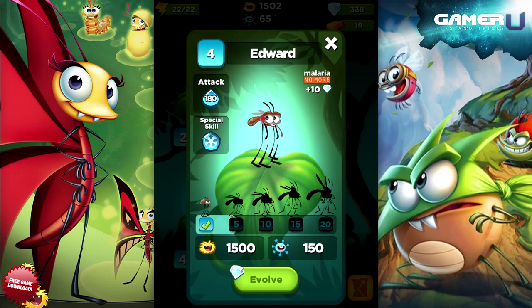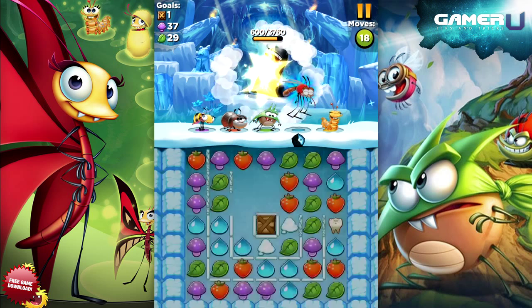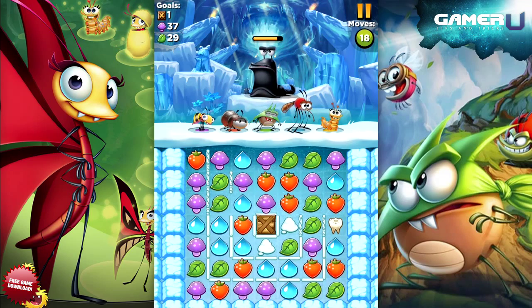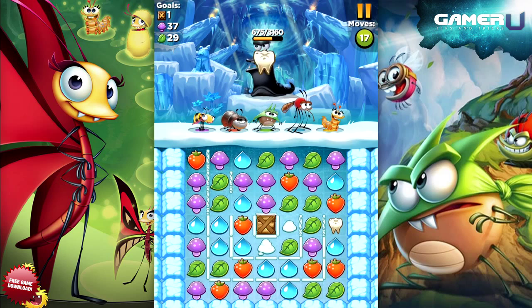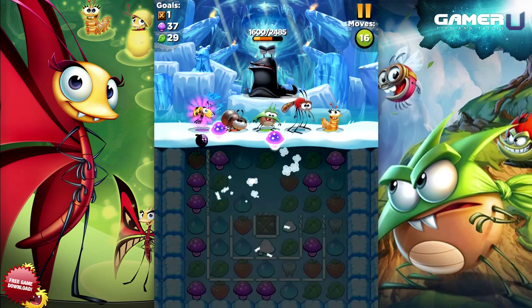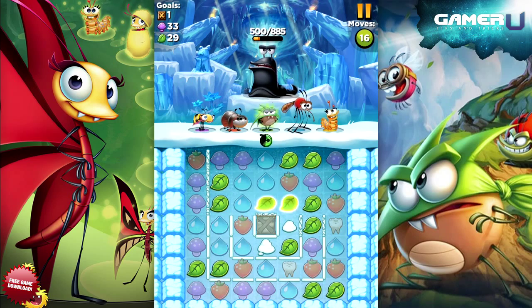The most common attack is the Tooth Toss. They will spit out one of their own teeth, where it will land on the board as a useless piece that cannot be matched with anything. You can destroy these teeth in one shot with a simple nearby combo, and they give you meteor mites in return. These are normally not too bad as long as you destroy the teeth eventually, and you can even use the teeth for some minor meteor mite farming.